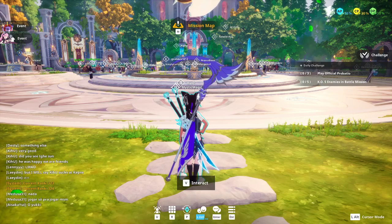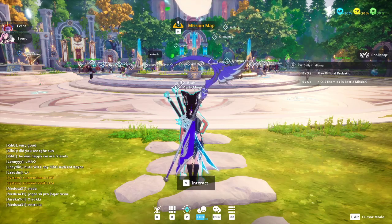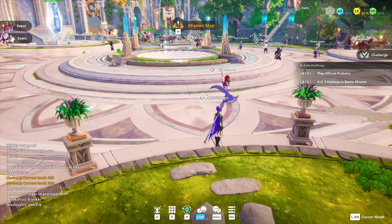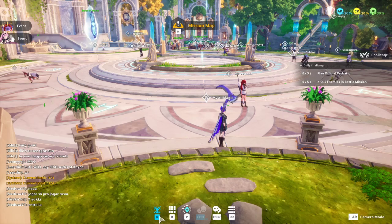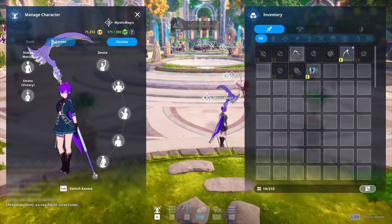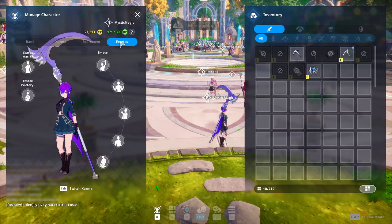If you're a new player, after completing the combat tutorial it should hopefully bring you into a UI tutorial — that's what the patch notes said it would do. But if it doesn't, we'll go through it here. Hit whatever key you have for this button — in my case it's U — and it will bring up your Manage Character screen. You'll notice as you go from Rank, to Karma, to Equipment, to Emotes, the window on the right changes because they merged these windows together, all attached to the same button.